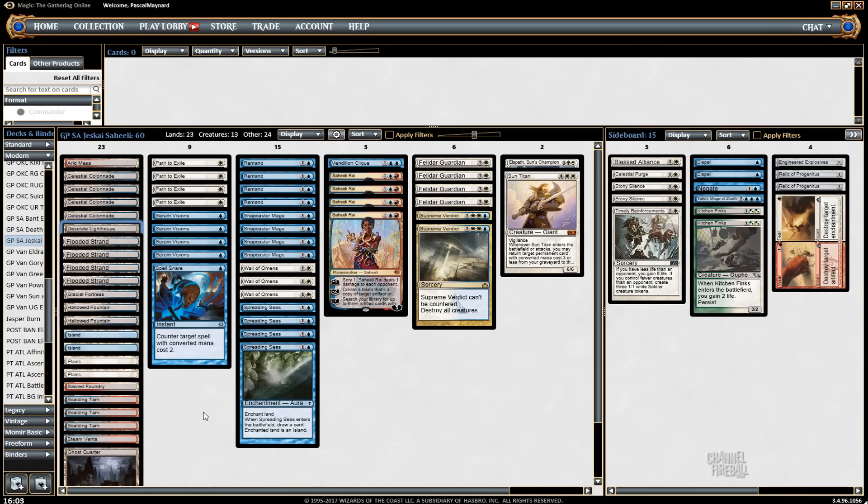I wanted a Lighthouse because I really like that card. I cut the second Sun Titan for an Elspeth, which I think is pretty good right now. It costs six, but against Eldrazi or Death Shadow, if I can land it, it's so good. It's good against Junk, Abzan, and Green-Black in general. There are a lot of somewhat fair decks in the format, so it's a good position for Elspeth to be in.